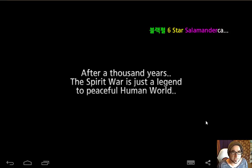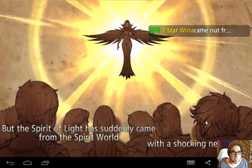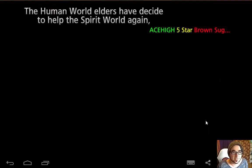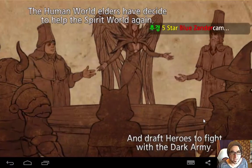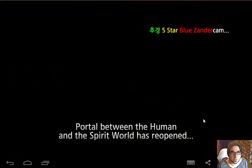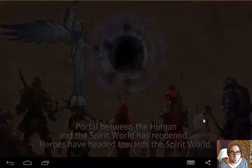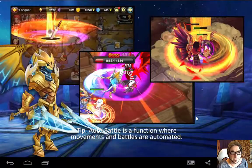The Spirit World has regained peace. After a thousand years, the Spirit War is just a legend. Peaceful human world. But the Spirit of Light has suddenly come from the Spirit World with shocking news. Krieger has resurrected into Hell Krieger. The Human World Elders have decided to help the Spirit World again and draft heroes to fight with the Dark Army. The portal between the Human and the Spirit World has reopened. Heroes have headed towards the Spirit World. The second Spirit War has already begun.